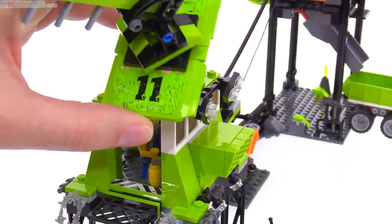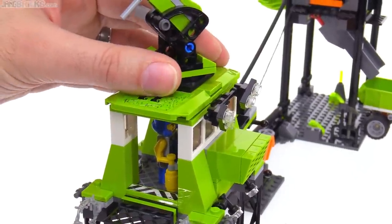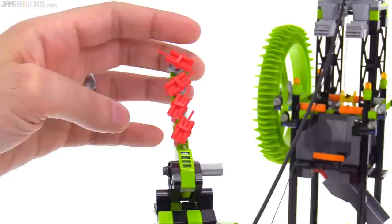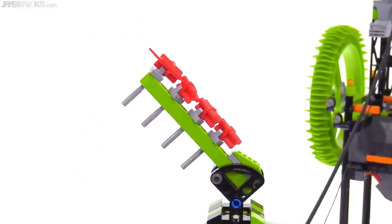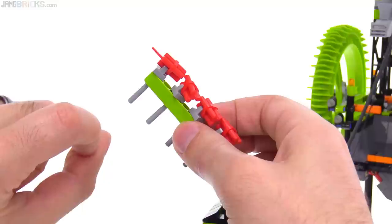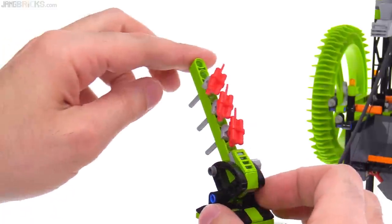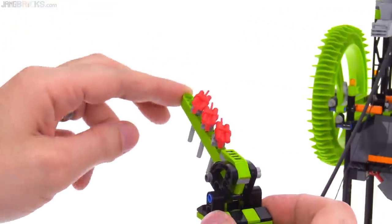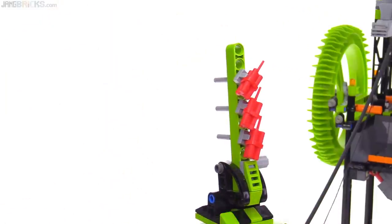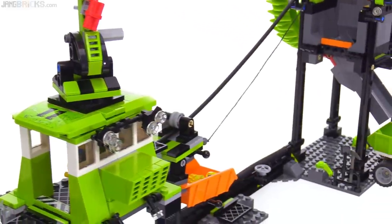On top of that roof — which had a couple of stickers on it, and there aren't too many stickers in this set given its overall size — this is a little defense platform. These are all TNT or dynamite bundles on flick-fire missile stems, so each of these can be fired off. You can change the angle up and down and fire at rock monsters that may be terrorizing you.